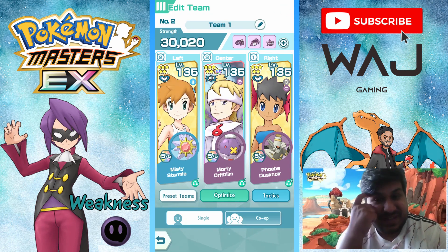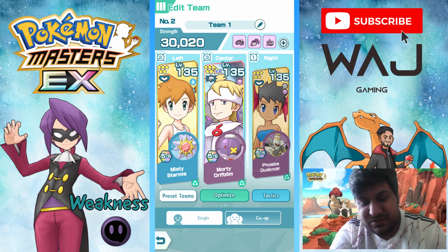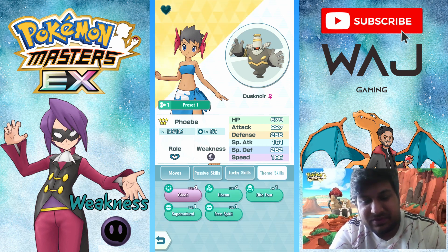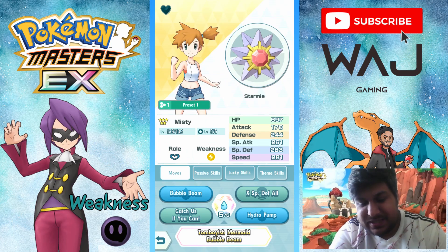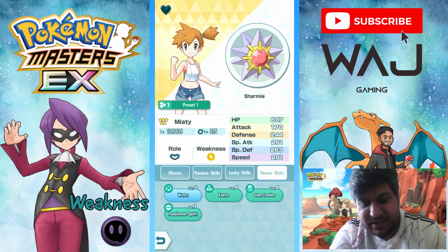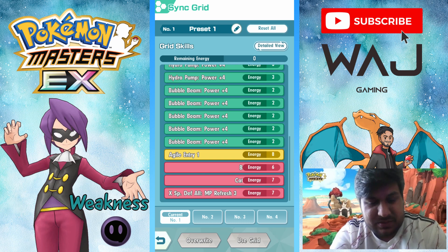Moving on to my full strength non-free-to-play team. You've seen this team before, even on Master of Madness. I've got Dusknoir here for raising Critical Hit and Attack. Lucky skill is Unflappable, and it will have the Ghost level-full theme skill for a buff. On the grid I've got Shadow Punch Move Gauge Refresh, Critical Fortification 6, Die Hit All, MP Refresh, Unbreakable Bonds, Team Toughen Up 4. Pairing this with Starmie for Evasiveness, to raise Driftblim's evasiveness as quickly as possible. Lucky skill is Vigilance, and the theme skill link will be Gym Leader. The Starmie grid is a 2-out-of-5 grid even though I have Starmie at 5 out of 5, to make it more accessible: Agile Entry 1, Bubble Beam Move Gauge Refresh, Character if you can, MP Refresh, and X Special Defense MP Refresh.